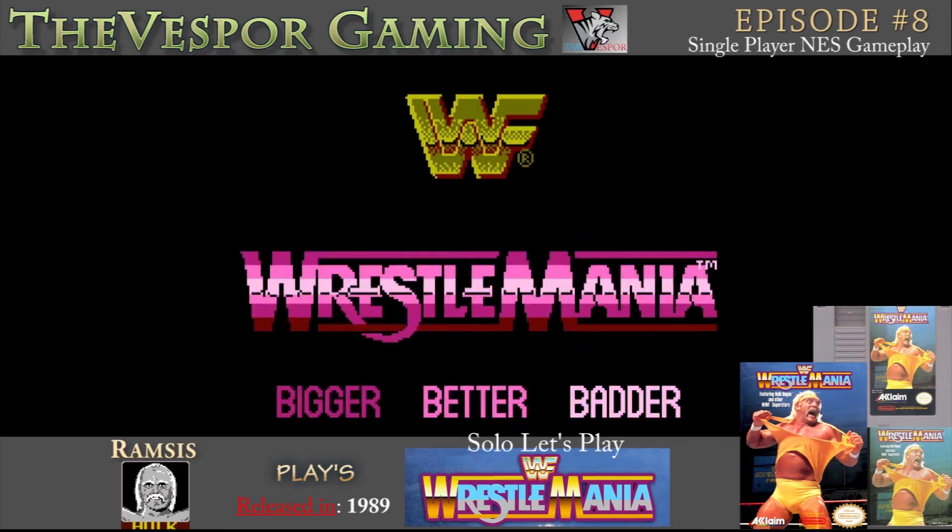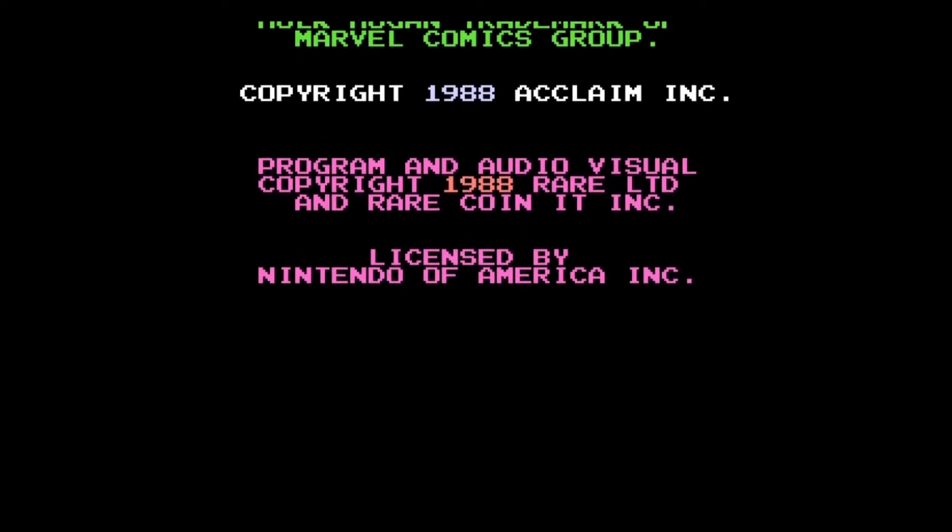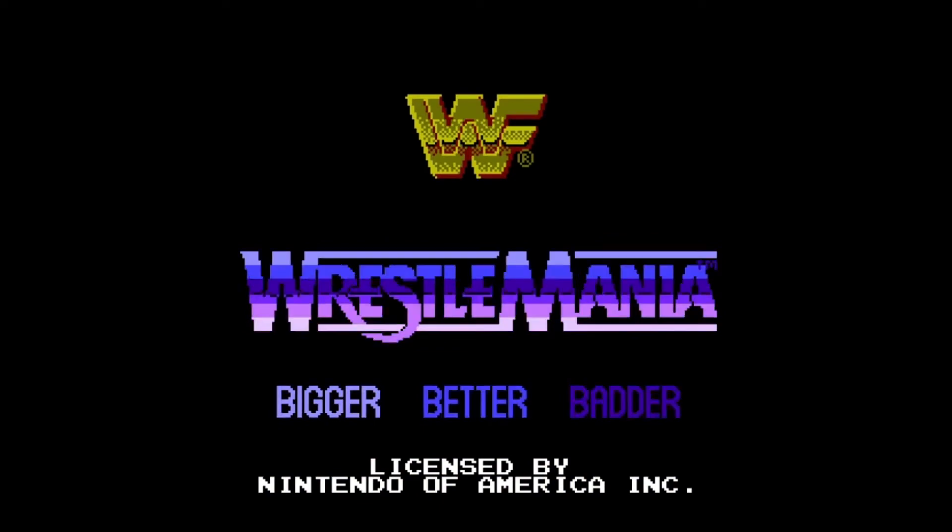It was released in 1989 right before Wrestlemania 5. This game was made by Acclaim and it was developed by Rare — yes, that Rare. It's known as the first real WWF game on the market. There was another one on a computer that was turn-based, but this is the first real WWF game that let you play as the wrestlers and control them. It's the first licensed WWF game on the NES.